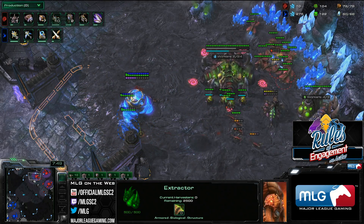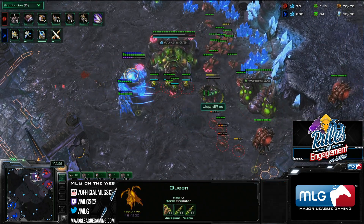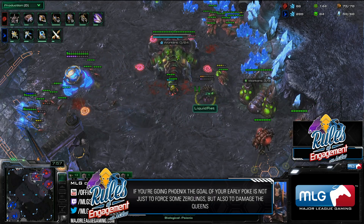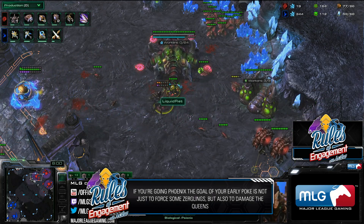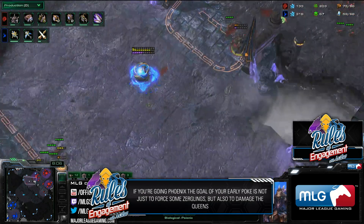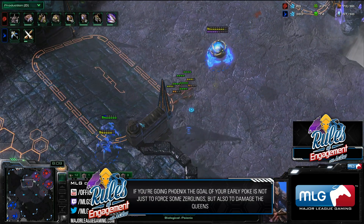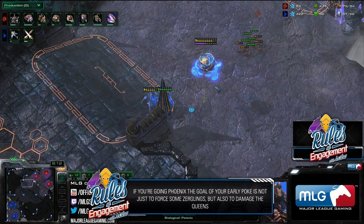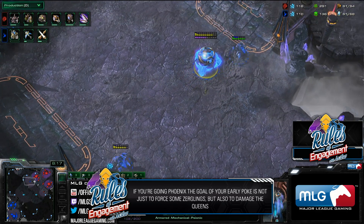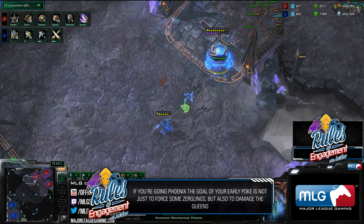If you're going Phoenixes or air play, any damage you can put into these Queens is great, because that makes the Queens much easier for air units to kill later down the road. So force some Zerglings, get a Drone kill or two if you can, and also soften up those Queens as much as possible, then retreat before you take too much damage on any of your important units. The Sentry is throwaway, but the Stalkers and the Mother Ship Core are a little more expensive — try to keep those guys alive if possible.